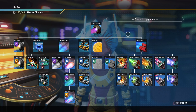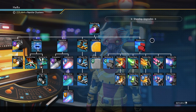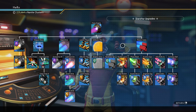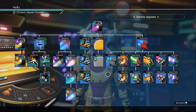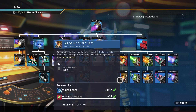To max the damage for the Starship, you will need a lot of upgrades to unlock. The first upgrade you will need to unlock is the Photon Cannon — it has an upgrade called Non-Linear Optics. And you need to unlock the Rocket Launcher, and its next upgrade: the Larger Rocket Tubes.